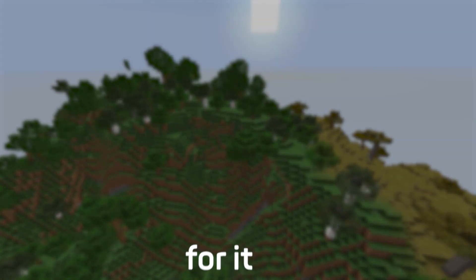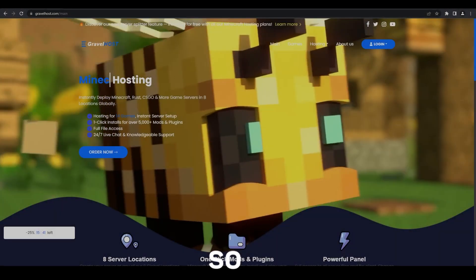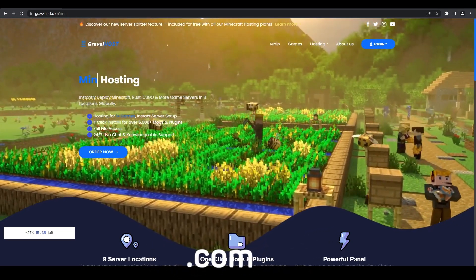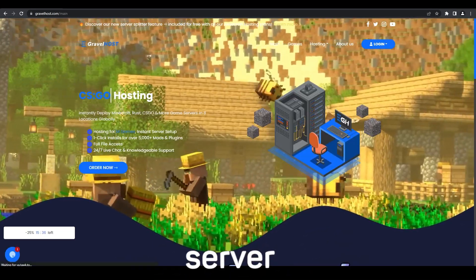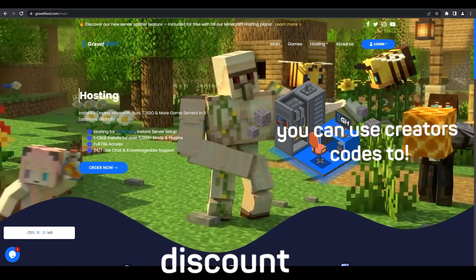But don't just take our word for it — hear from our satisfied customers. So, what are you waiting for? Head to Gravelhost.com and set up your own Minecraft server today. And don't forget to use the code GRAVEL at checkout for an exclusive discount.